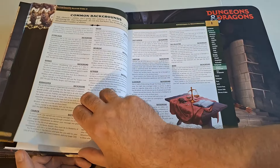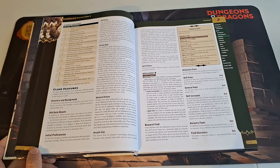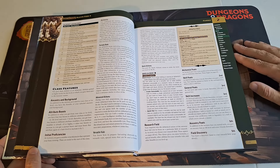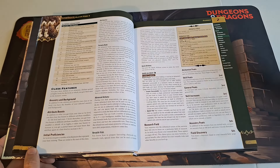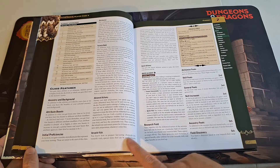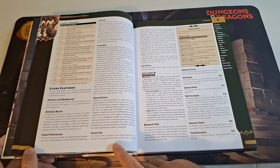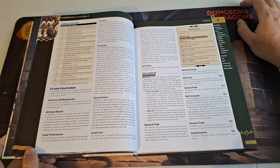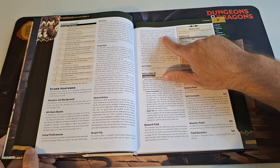One of the biggest things they changed with the alchemist is with advanced alchemy. Previously you had a set number of infused reagents you could create every day to make batches of alchemical bombs, mutagens, or things along those lines. Here with advanced alchemy, you can craft a number of alchemical items equal to 4 plus your Intelligence modifier, and each item must be in your formula book. But you also get these versatile vials — during your daily preparations you can create a number equal to 2 plus your Intelligence modifier, which is also your maximum.